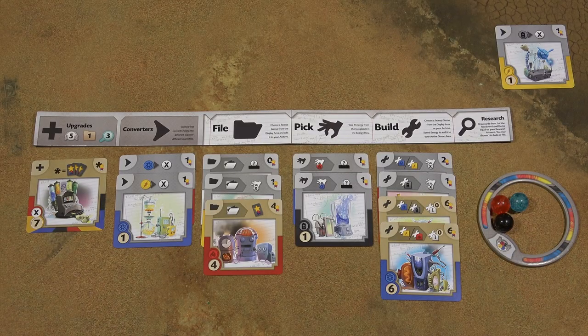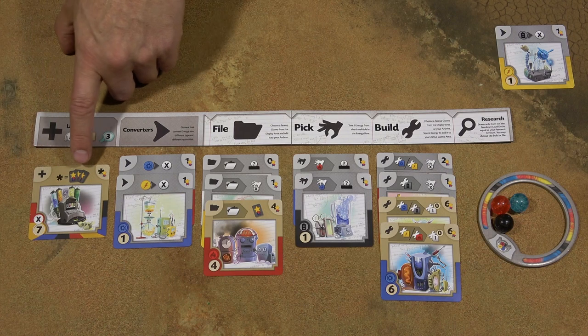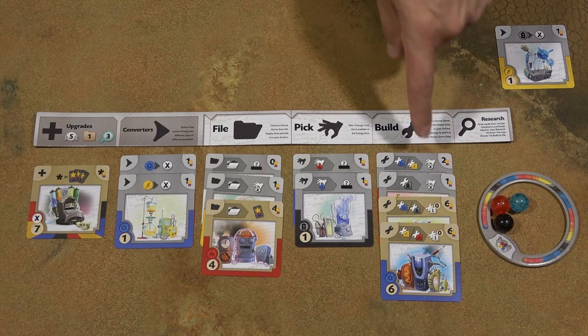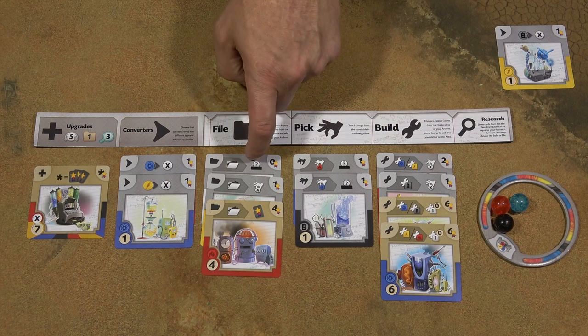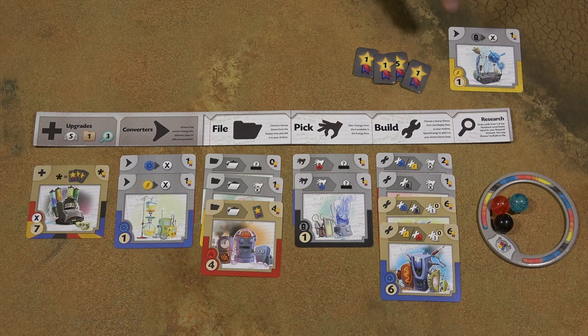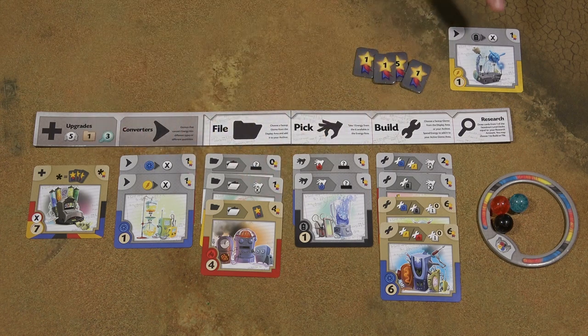The end of the game can be triggered in two ways. First, when one of the players builds their fourth level 3 gizmo — you can tell it's a level 3 gizmo by its different background. Second, the game ends when someone has built 16 gizmos in total, including the starting one. Once that happens, you finish the round so that all players have equal number of turns, and then the game ends completely. Each player calculates the final score by adding the victory points in the top right corner of each gizmo card — not counting cards in the archive — and adding victory points from victory point tokens. The player with the most points wins.